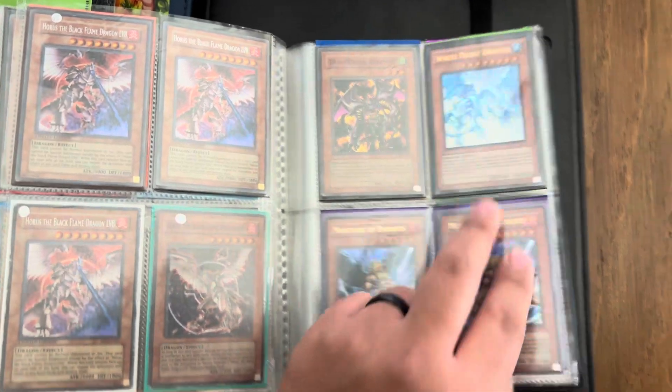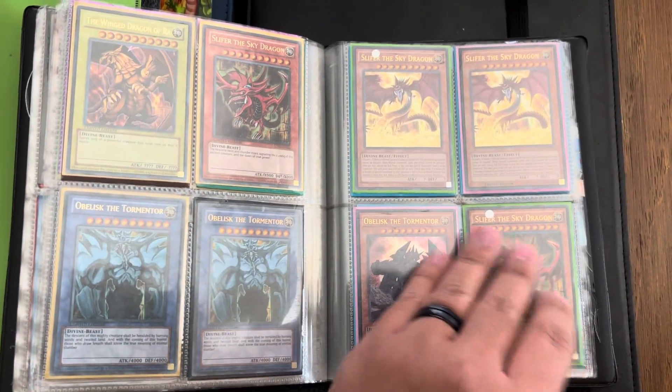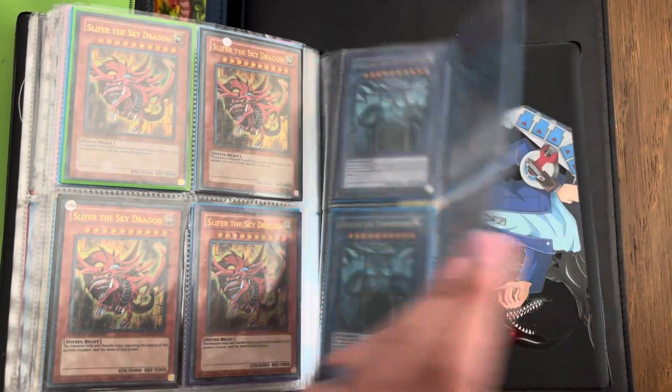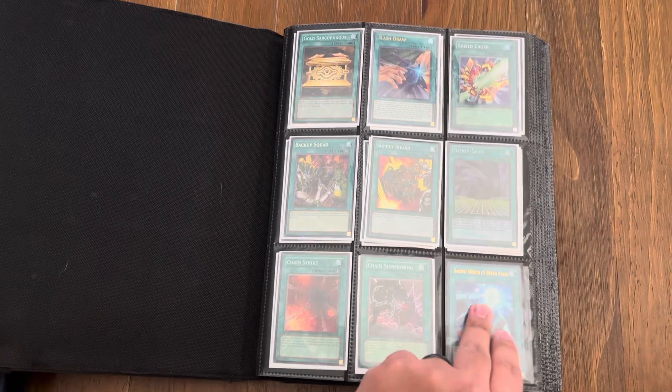For anybody that is interested, that is an Ultra White Knight Dragon. Moving the Dragon Rulers all together as a playset, just because I picked up each of them individually so I can move it as a playset. I know maybe not everybody will run all of them in a regular Dragon Rulers deck, as they did in the past.